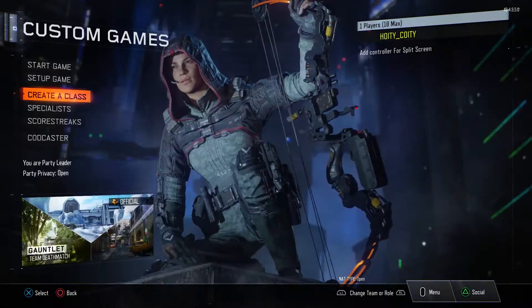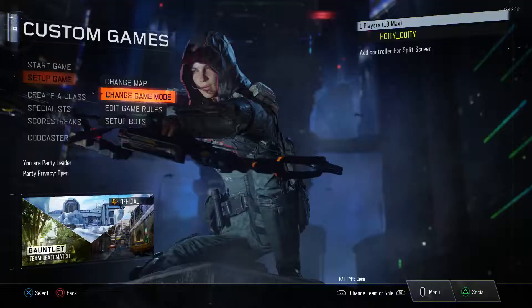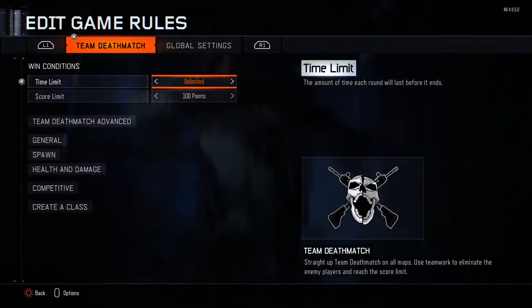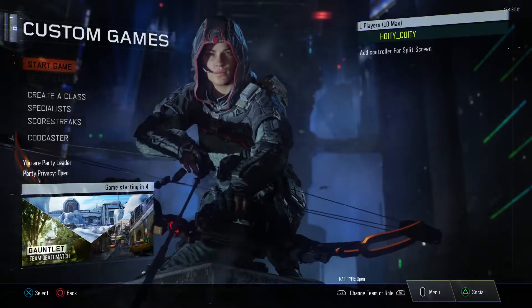Hey, what is up guys? This is HoityKooty. Thank you for tuning into this episode. Today's episode we are covering a potential tent specialist that I believe we'll be getting in a few months when the next DLC drops. I just want to show you guys a new hidden Easter egg that's been found on the new multiplayer map Gauntland.